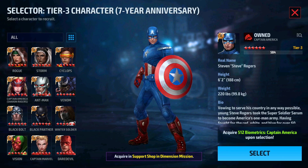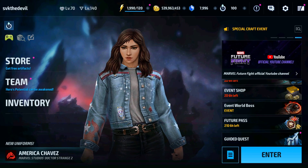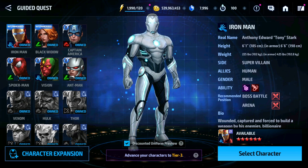Those are the 20 characters available in the Tier 3 selector. Now let's go to the Tier 3 guided quest. You can complete the Tier 3 guided quest for only one character. The easy way is to select a character you already have at Tier 3, then just complete the guided quest missions and acquire the rewards.